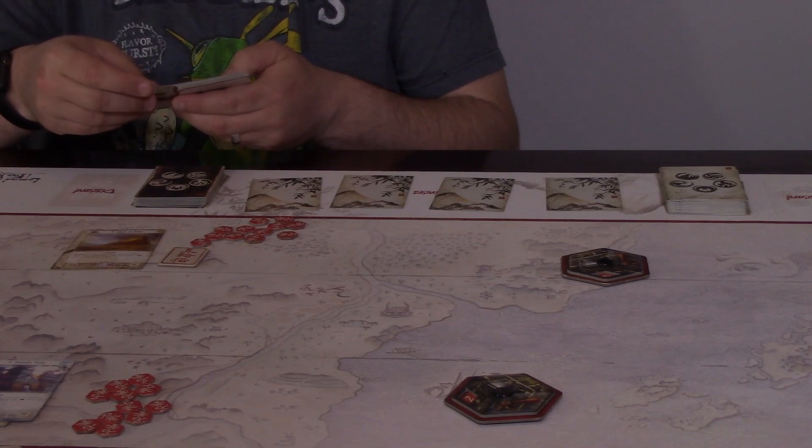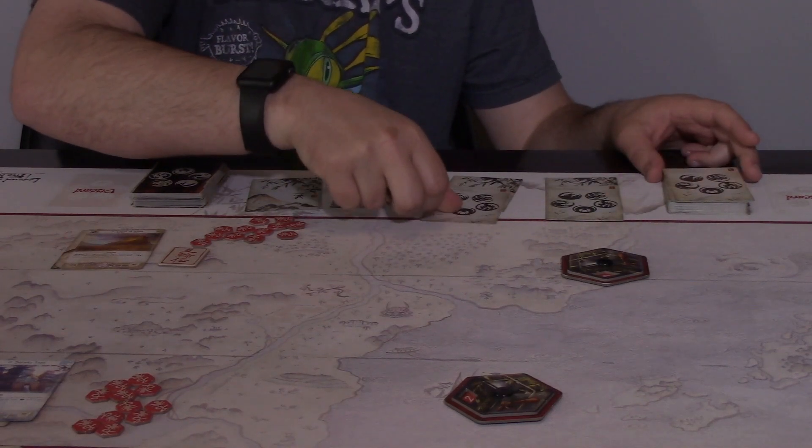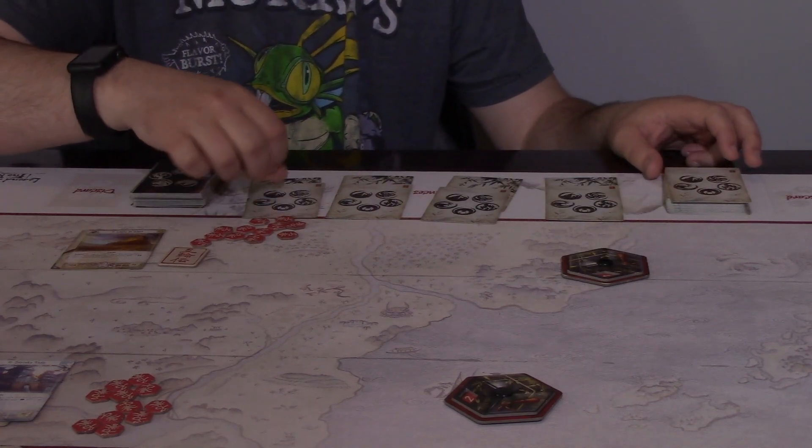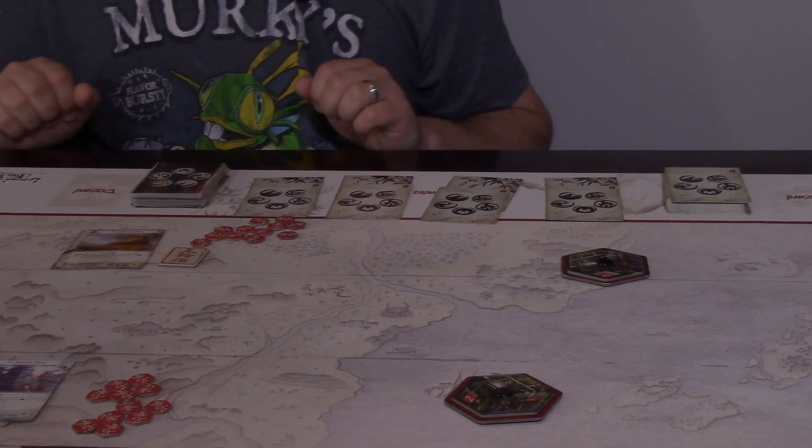Then I will draw four conflict cards to form my hand and will take one card and put it in each one of my provinces from my dynasty deck. I may then look at each one of these cards and determine if there are any that I wish to mulligan. To do so, you will simply take the cards that you don't want, set them aside, draw to replace, and then shuffle those cards back into your decks. You will decide which player will be the first player, either by rolling dice or some other method. That player will get the first player token; the second player will get a bonus fate token. And with that, you are ready to begin the game.